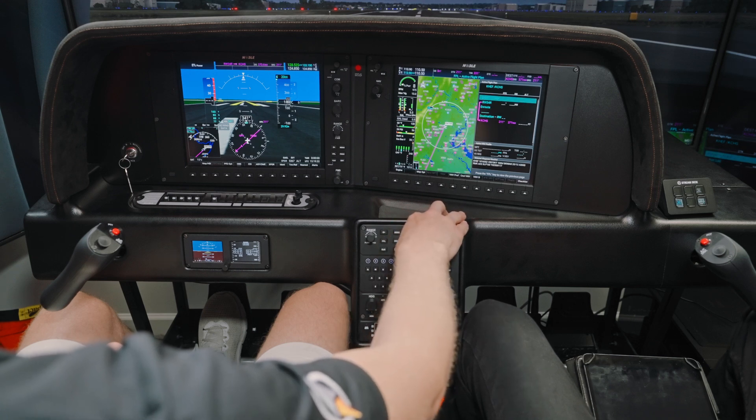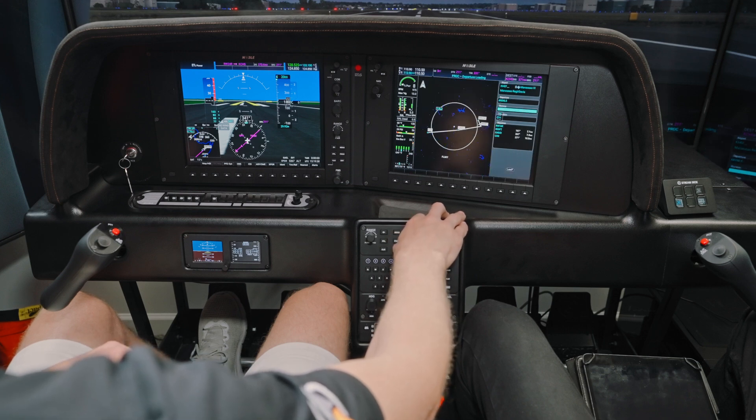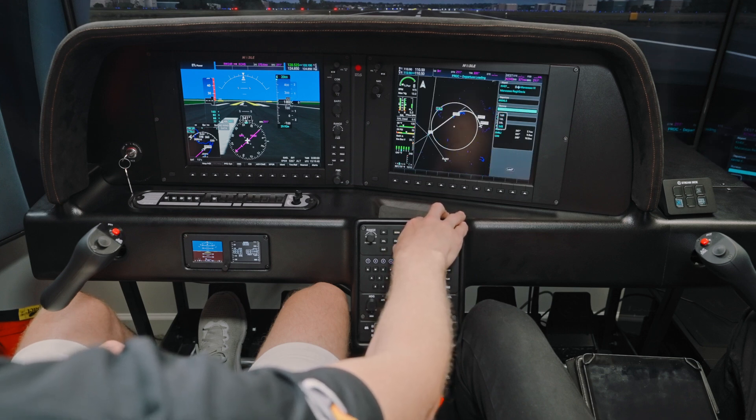I wouldn't put the runway in because that's going to come in with a departure. Press the procedure button — there's the Arsenal 5. Runway 34R, and the Gordonsville transition.